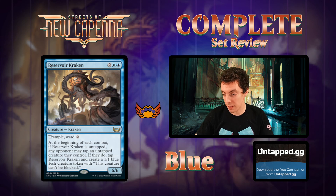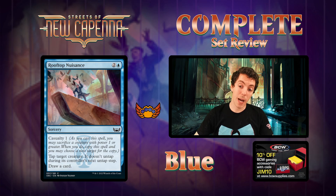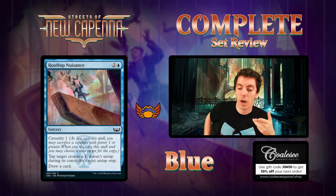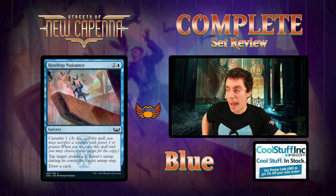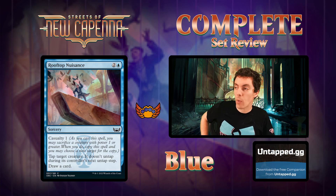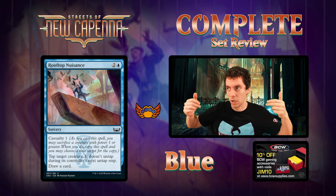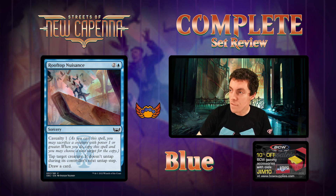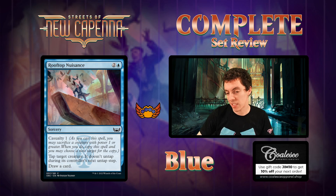Rooftop Nuisance - two mana sorcery with Casualty 1: tap a creature, it doesn't untap, draw a card. This card is kind of freaking awesome. You play this, you Casualty it, you get to copy it - draw two cards, tap two things, they both don't untap. Card's awesome and it's good on both sides - if you're aggro, great way to close the game out by tapping two blockers. If you're slower, just grind - tap two things, draw two cards, slow the game down. Great common, great limited common. Would not be surprised if this ends up being one of the best blue commons. Real good card.